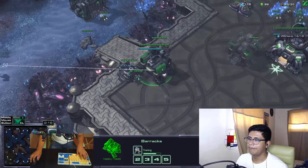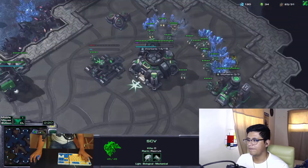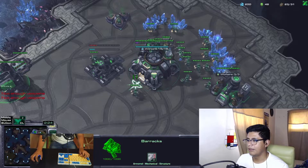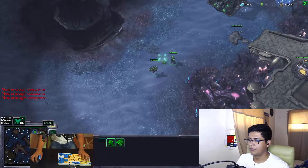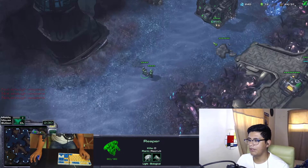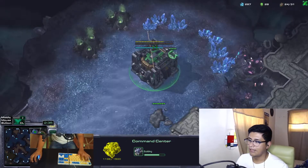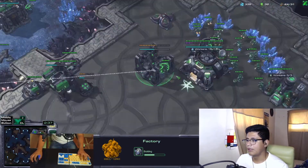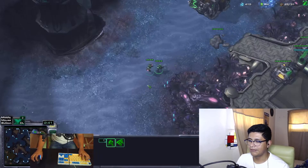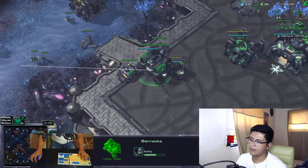What that looks like is: if I'm doing something in my main base and there's a Blink run-by, or something happening in my natural, I hit that rally point location — bam — whatever army I've been building is there. I can see exactly what's going on. That might be useful if I see Blinks coming on my minimap, then bam, hit Alt, raise the depot, something like that.